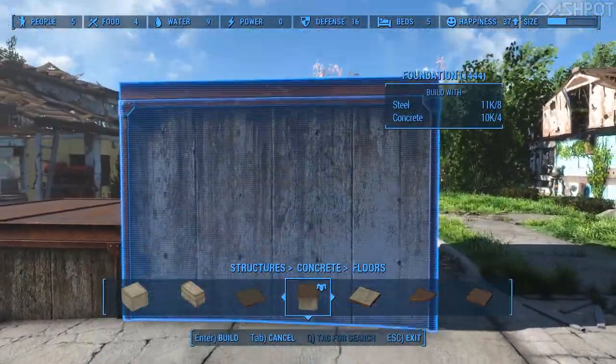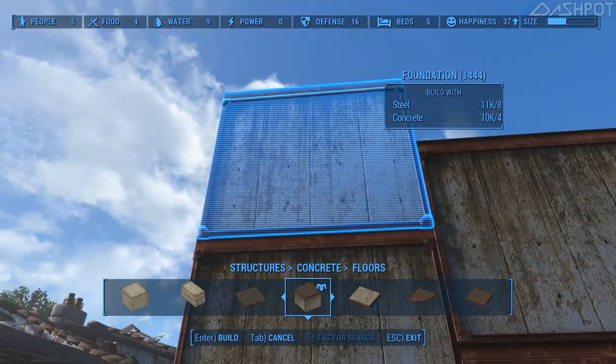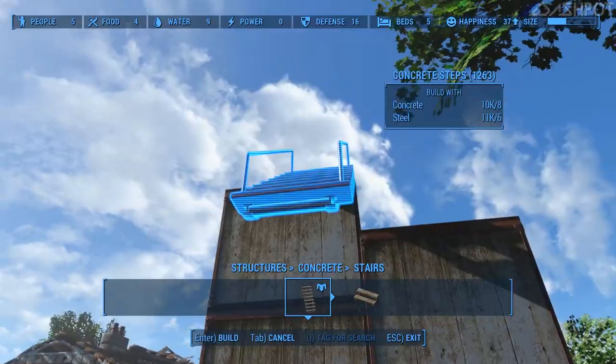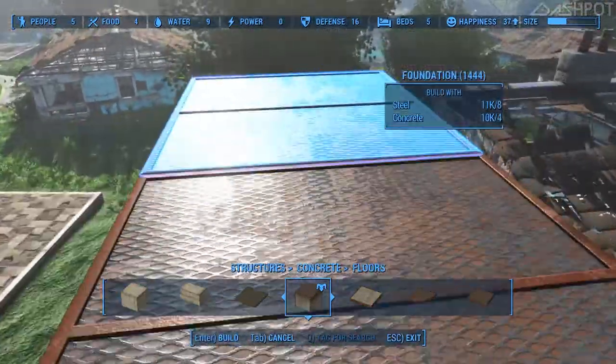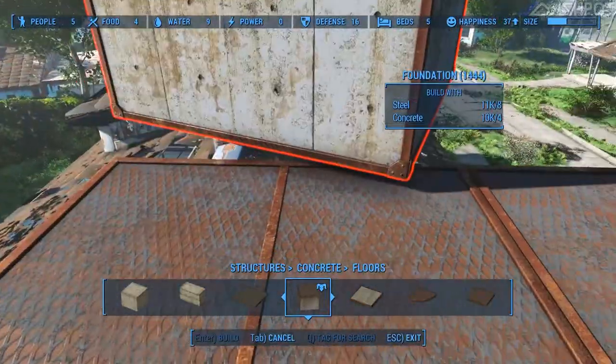I had an idea going into this build, unlike the first build which was a complete disaster. I wanted to encompass this yellow house. The NPCs seemed to really love this house. So I had the idea of doing two towers, one on each side of the house, with a skybridge connecting the two.